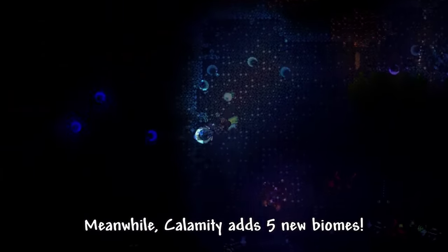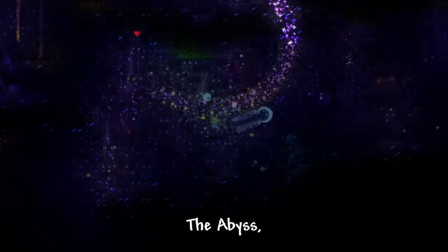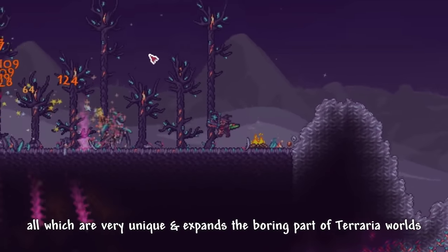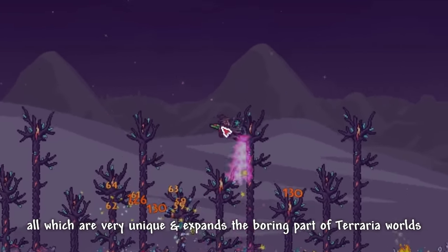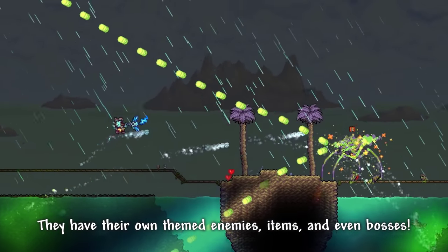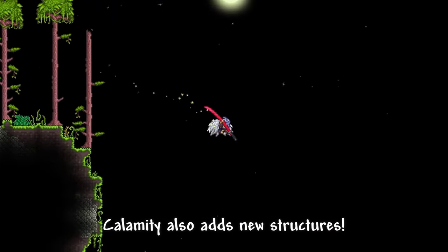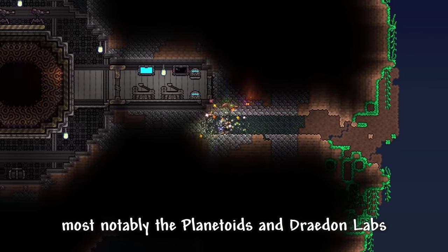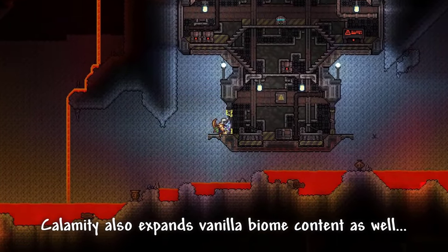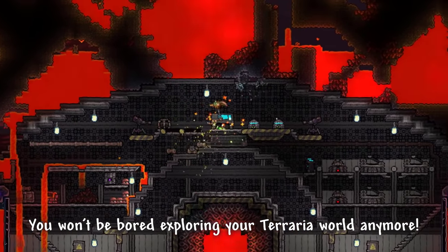Meanwhile, Calamity adds 5 new biomes: Sunken Sea, Sulphurous Sea, The Abyss, Brimstone Crag, and Astral Infection — all of which are very unique and expand the boring parts of Terraria worlds into something actually interesting and worth exploring. They have their own themed enemies, items, and even bosses. Calamity also adds new structures, most notably the planetoids and Radon labs, all of which look and feel very amazing to explore. Calamity also expands vanilla biome content as well, so you won't be bored exploring your Terraria world anymore.